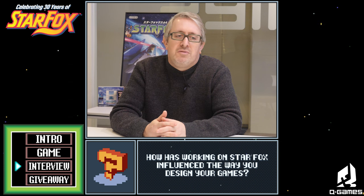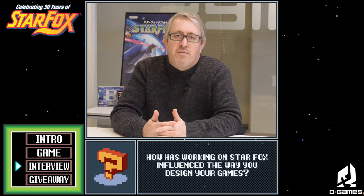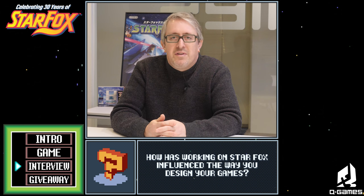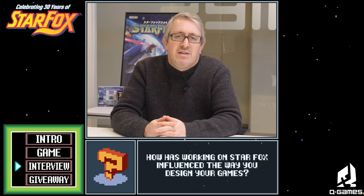Working on Star Fox has really influenced us a lot in our daily game development life. At Q Games we made Star Fox Command, which is even more Star Fox than Star Fox 3DS. One of the things I learned from working on Star Fox is how you can pull things from the environment. For Star Fox, that was of course the Fox character itself, pulled from the Fox shrine right near Nintendo at the time. For a lot of our games we do that — so for example, PixelJunk Scrappers Deluxe, coming out this year, also pulls on Kyoto in an interesting way. I think it's really important in games to bring in a bit of the surrounding environment you're working in and let it bleed into the game a little bit.